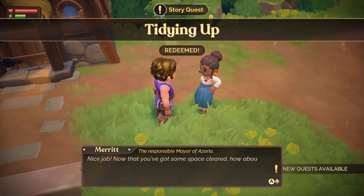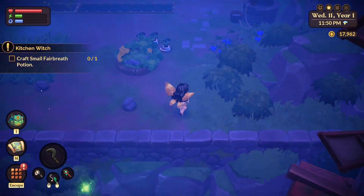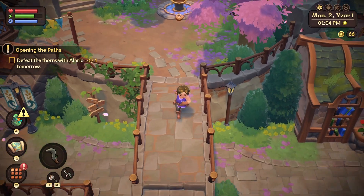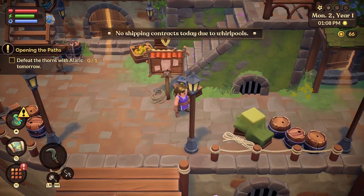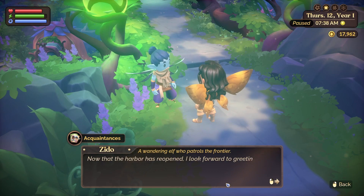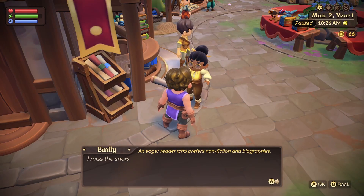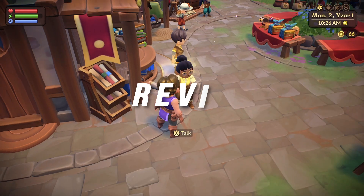These cozy farm sims are a known quantity by now, but how often do they have an unlockable double jump? Fae Farm's farming and relationship building mechanics pull from the usual suspects in the cozy gaming pantheon, but it's the emphasis on character level power-ups and progression that give the game its own unique flair. A lifeless cast with repetitive and boring personalities prevents Fae Farm from entering that pantheon itself, but some smart convenience features, a beautiful presentation, and simple unlocks ensure that it's always a breezy and enjoyable adventure, even if it's never an essential one.